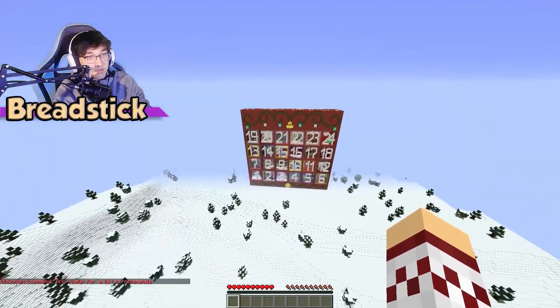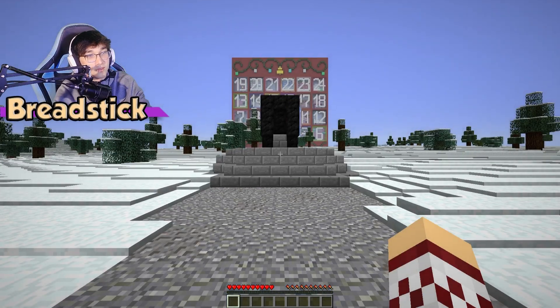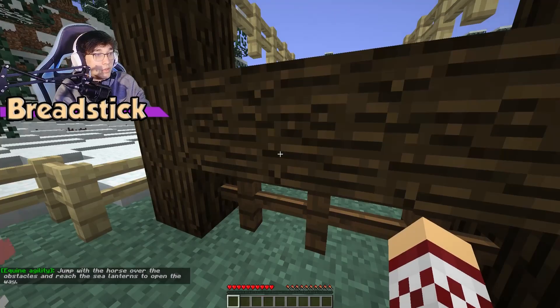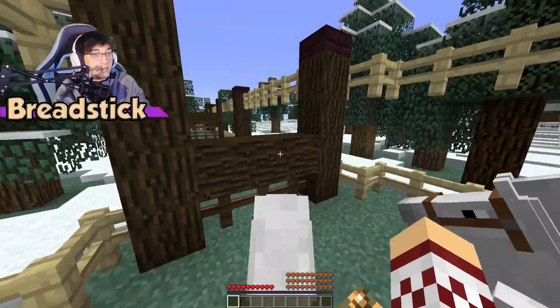I see you now. Press the button. Jump with the horse over the obstacles and reach the sea lanterns to open the way. Oh my gosh, we get a free pony! All right, let's go.